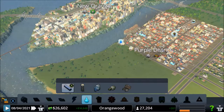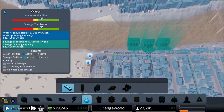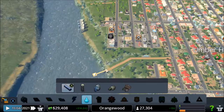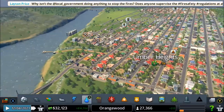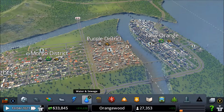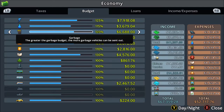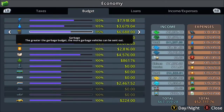I forgot about water again - more pipes! Oh, we have an abandoned building? That's sad. There we go. We're getting a lot of garbage problems - can we maybe up the budget on garbage? Let me look at our economy. We can up the budget a little bit, let's say 115 for daytime and 115 for nighttime.